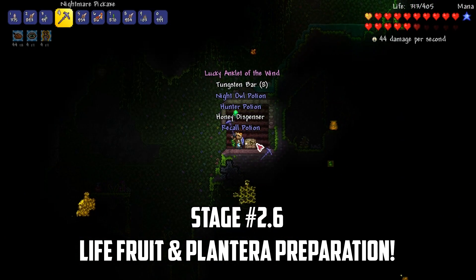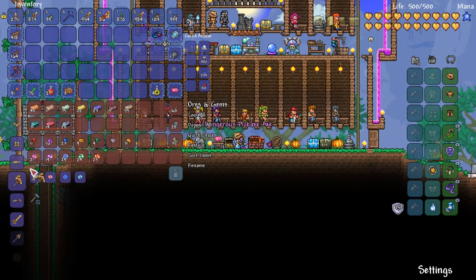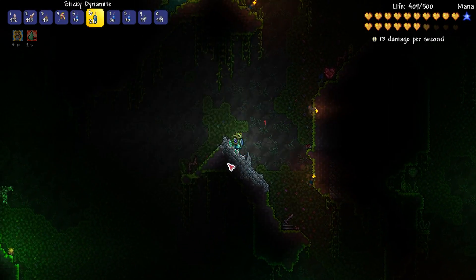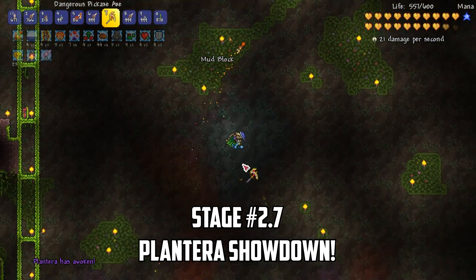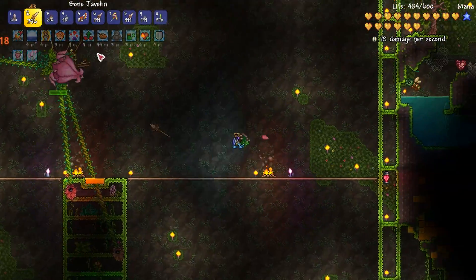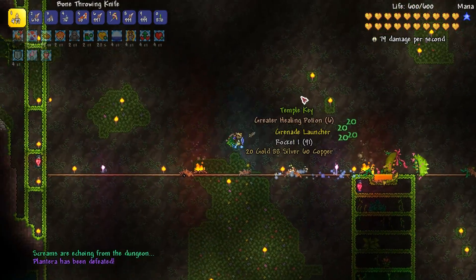Liferoot has been slowly growing in the jungle, so I take a quick detour to collect plenty. Back at base, I craft a Pickaxe Axe and upgrade the Sorcerer Emblem to an Avenger Emblem for an extra 12% damage. I head to the jungle, find a bulb, and blow up an arena around it with sticky dynamite — making it tall so spiky balls fall down and don't damage me. I smash the bulb and summon Plantera. In the first phase I fly circles around her using bone knives, javelins, and grenades. When she goes second form, I throw molotovs and bee-nades to deal with the tentacles, then fly circles again until Plantera is finally defeated.